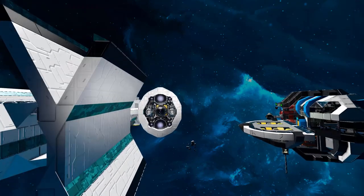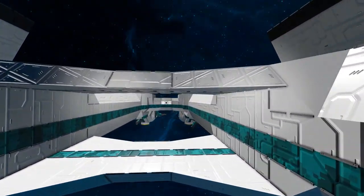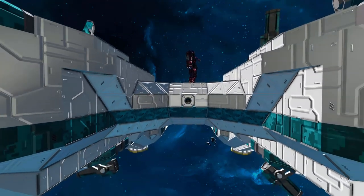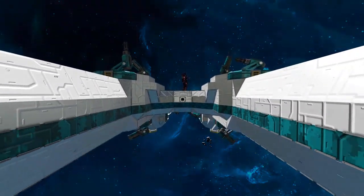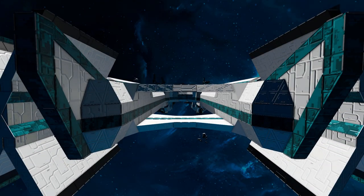The side pods do look like proper spaceship engines from a distance. Coming through the middle of the body, this little block here is the antenna — the only functional block visible going through the middle. The rest is decoration, with some little fins going all the way across, just bridging the two parts.